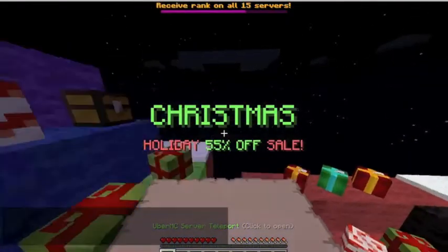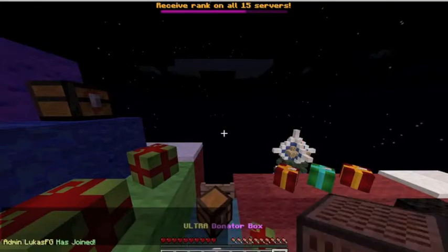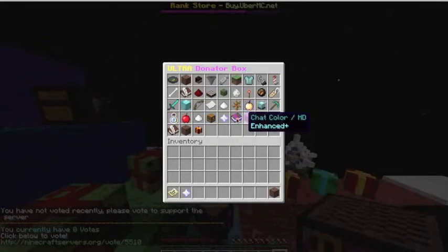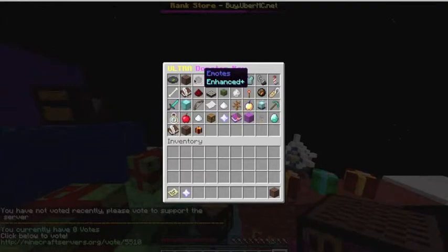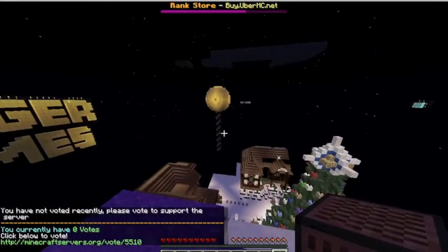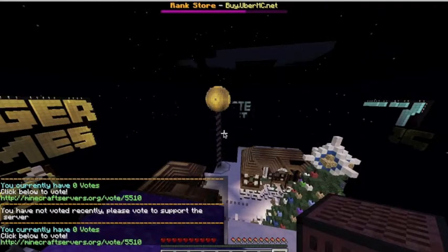I'm not sure what happened there — I think I just got kicked. Anyway, as I was saying, I can spawn animals because I have the rank that allows it. If there's anything else you want me to check out on the server, just comment down below, like, share and subscribe. I appreciate it, and I will put the IP in the description. Thank you everybody for watching.